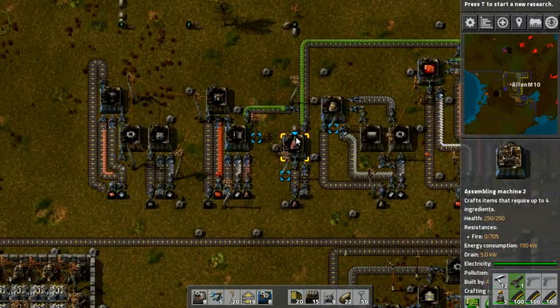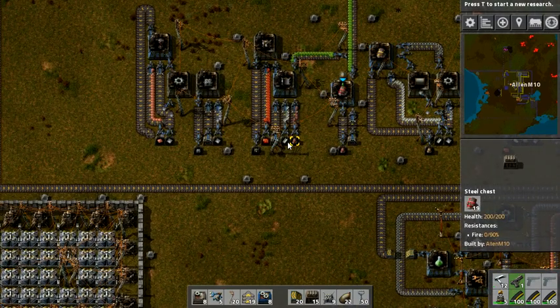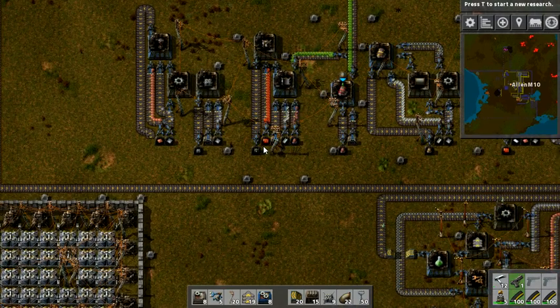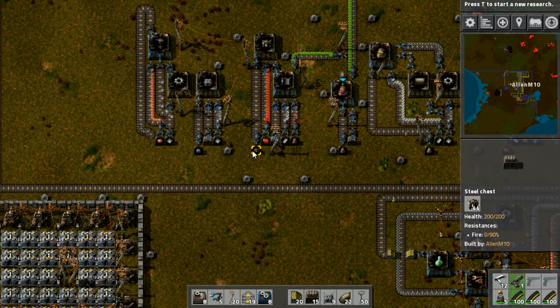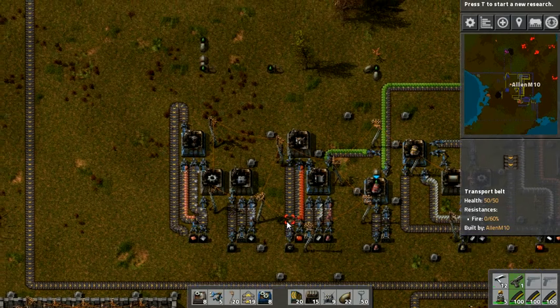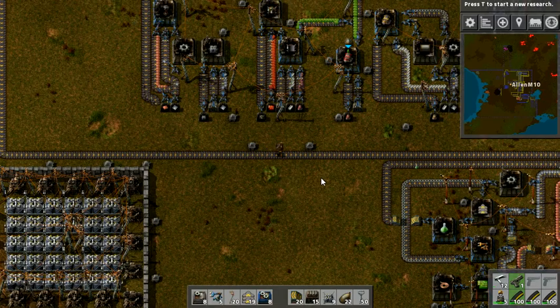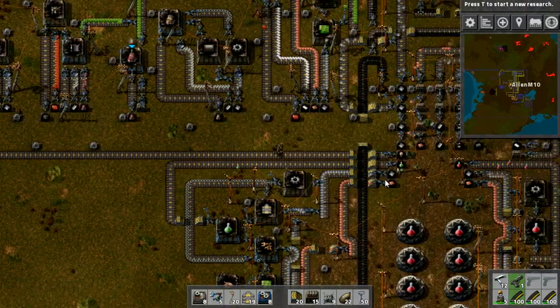The new additions I have here — oh wait, I showed you that last episode. Sorry. I have a cool assembling machine, or two actually, making logistic robots. Yes, I finally made a few — 44, in fact. Seems this has been working pretty well while I've been away.